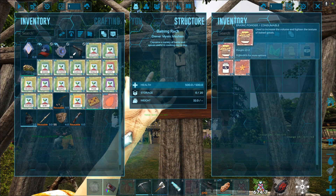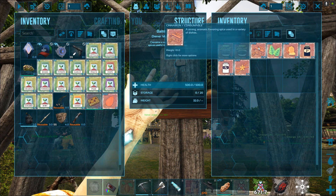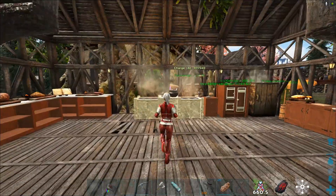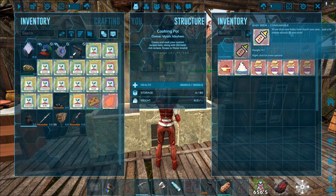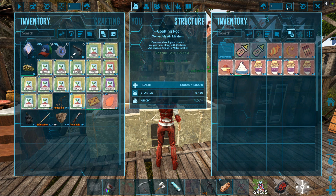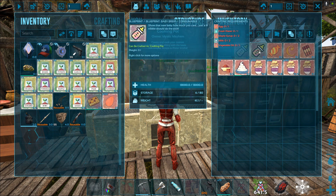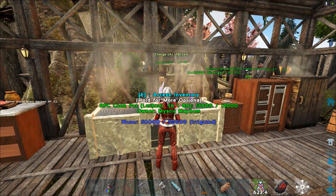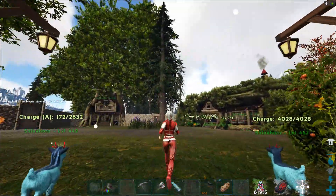Finally, I wanted to show the baby bottle. This item will instantly give your newborn babies 100% imprinting. You need egg, fresh water, maple syrup, milk, and vegetable oil. You give one of these to a brand new baby, have it consume it, and it'll be 100% imprinted — no big deal! Those are three items — trail mix for XP, tasty cakes as sweet veggie cakes, and the baby bottle for instant imprinting — that I think are worth having this mod for just by themselves.